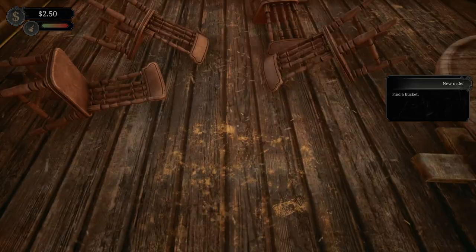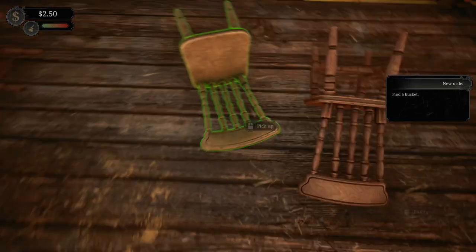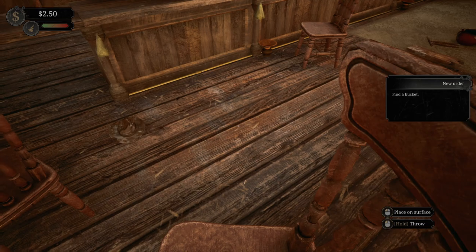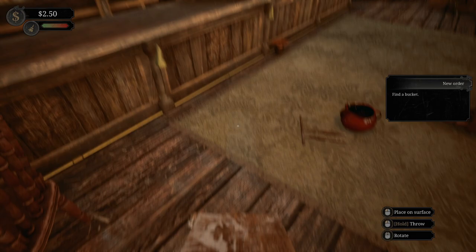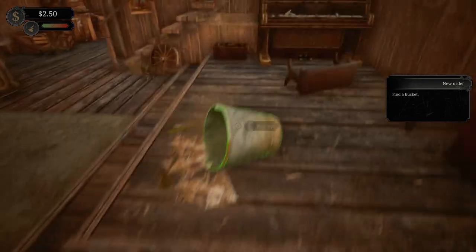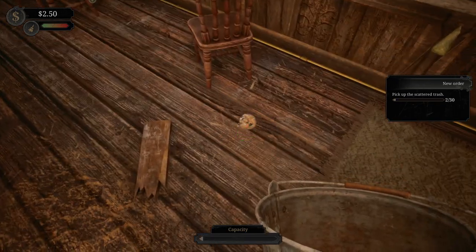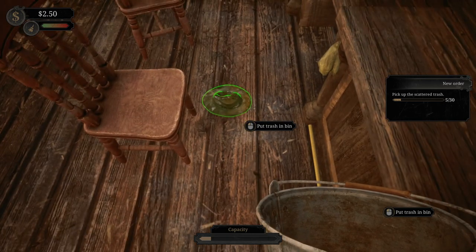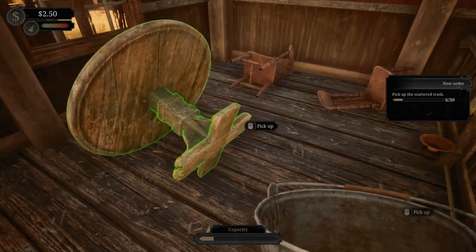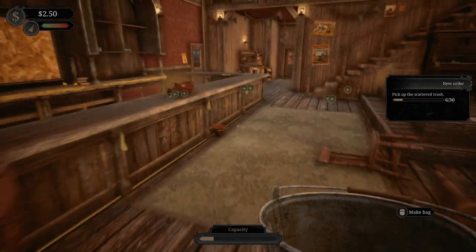Where's my bucket? You told me the bucket was in my possession - the radio menu? I thought he already said I had it in my possession. Guess I didn't. Let's pick up the trash. This is not trash - it's my new hat. What's a cowboy without a hat? I guess I'm not a cowboy. I'm a barkeep. Saloon keep.